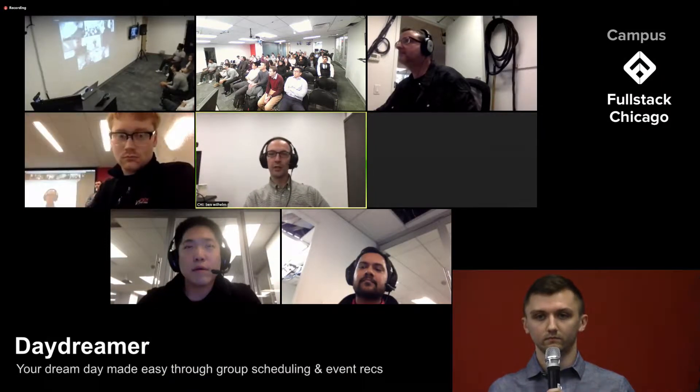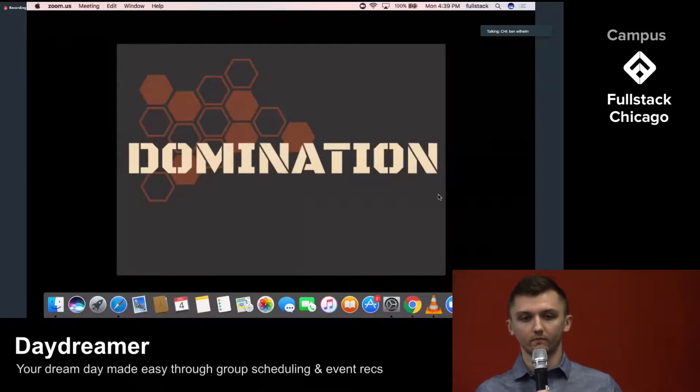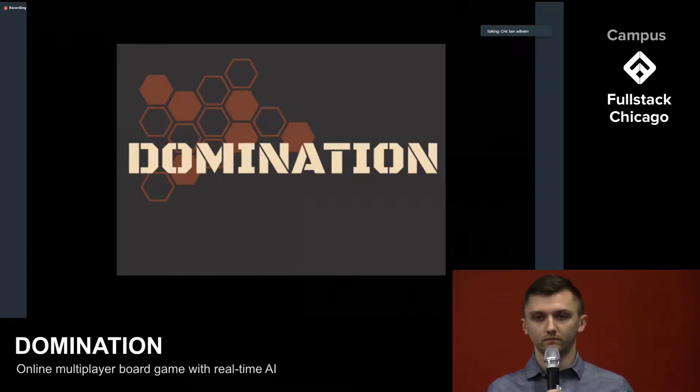The next team here in Chicago is Domination. They have built a real-time multiplayer game based on the board game Risk. It's got a complex UI with multi-phase gameplay and a custom-built artificial intelligence engine that lets you play in single-player mode. How about it, Damian?